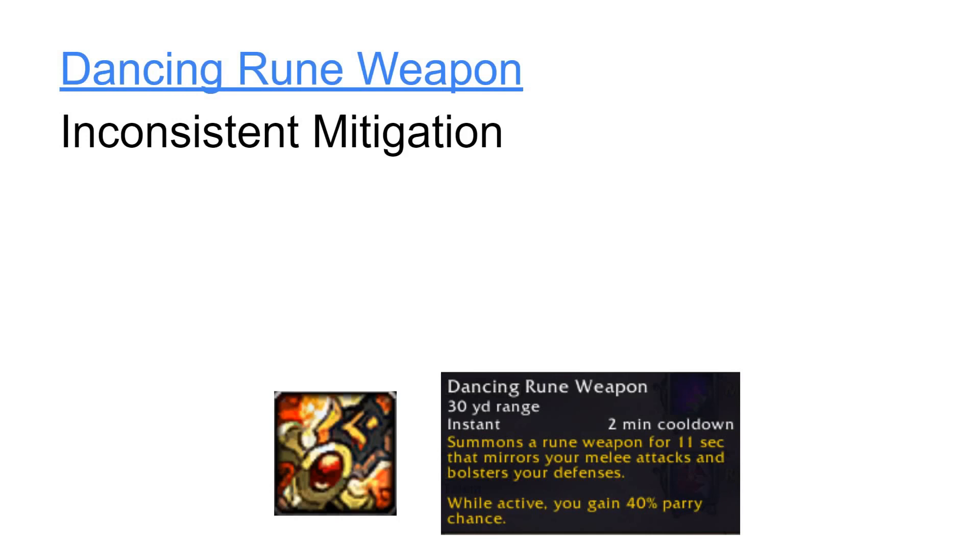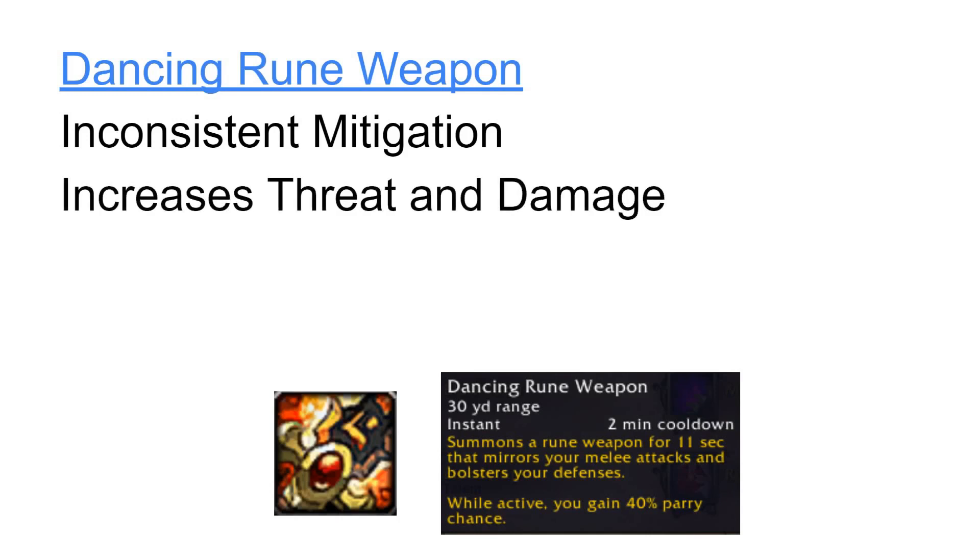Dancing Rune Weapon also functions as an offensive cooldown, since it amplifies the damage of most of our abilities by 33%, and all threat that the Dancing Rune Weapon generates gets added to our own personal threat. This gives Dancing Rune Weapon extra value when used at the start of pulls. Furthermore, all Heart Strikes performed while Dancing Rune Weapon is active will generate 5 additional Runic Power, and all Marrowrend used during Dancing Rune Weapon will generate 3 additional Bone Shield stacks. This gives it extra value when used while our Runic Power or Bone Shield stacks are low.